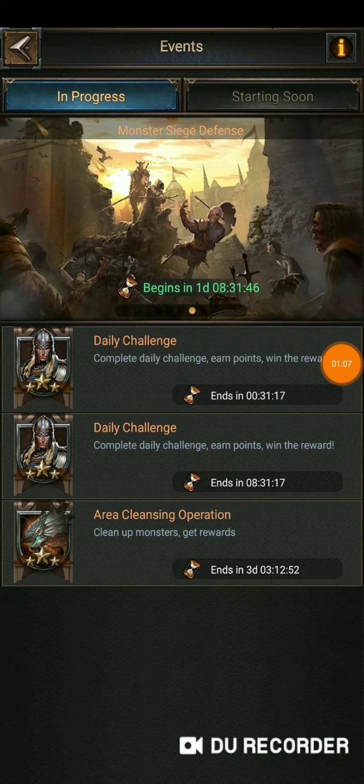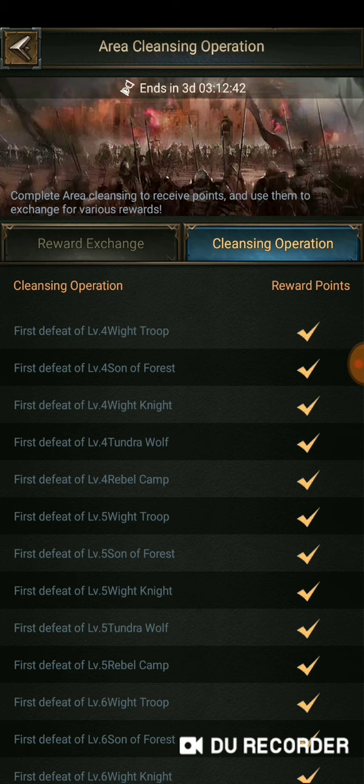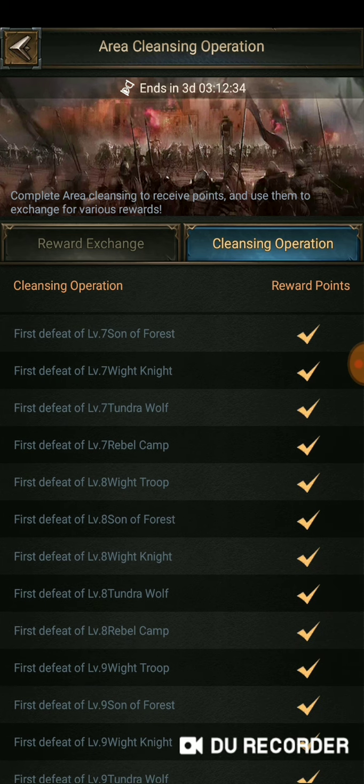So why is it so important? There are rare heroes in Rise of Empires that are worth their weight in platinum, found in the cleansing operation rewards. Some of the fastest ways to increase your hero's power and to upgrade their abilities are found right here inside the rewards of the cleansing operation. In a bit we're going to go over exactly what those are, but let's figure out how to crush it first.